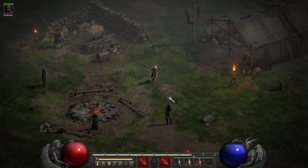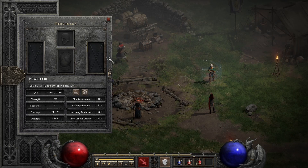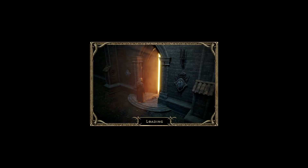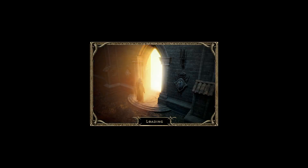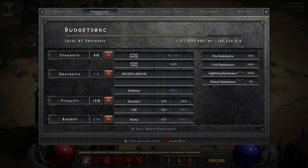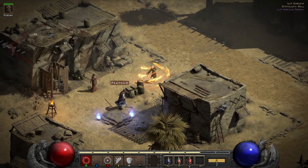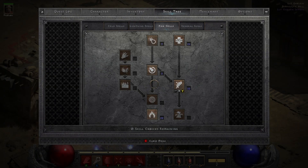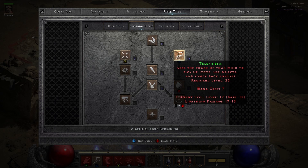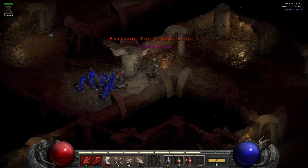On the second weapon slot we have a Memory runeword. The mercenary doesn't have any gear right now — I just want to show off the Enchantress itself. It's a great build that does a lot of damage. It is fairly squishy right now; with Smoke armor we have okay resistances but it's not great, especially without any charms. I'm also running Energy Shield with the rest of my points, and 15 into Telekinesis. One point in Frost Nova can really help.